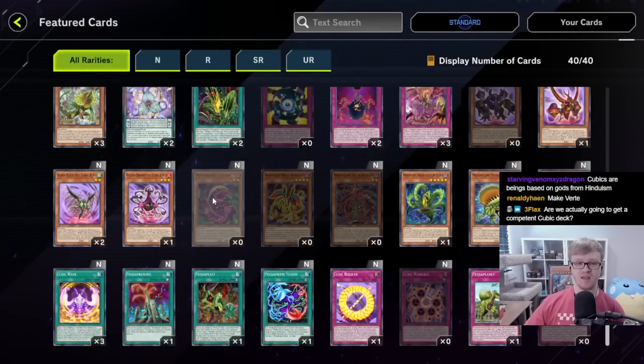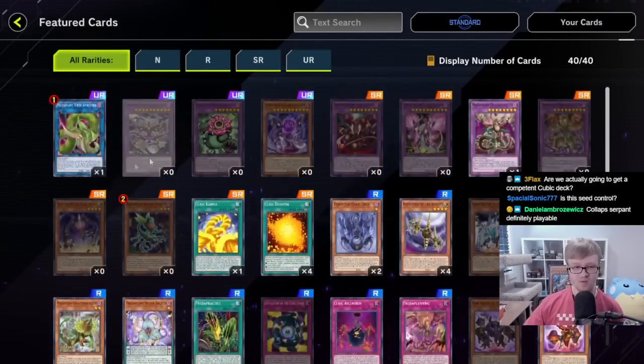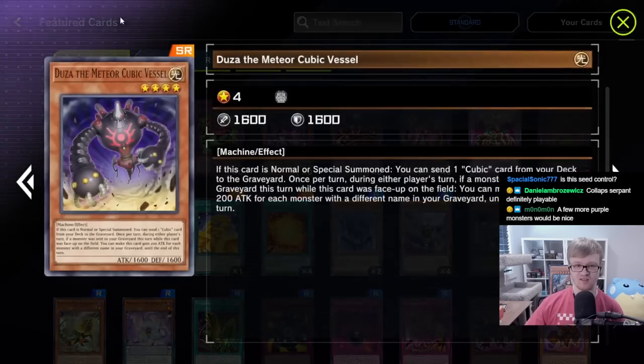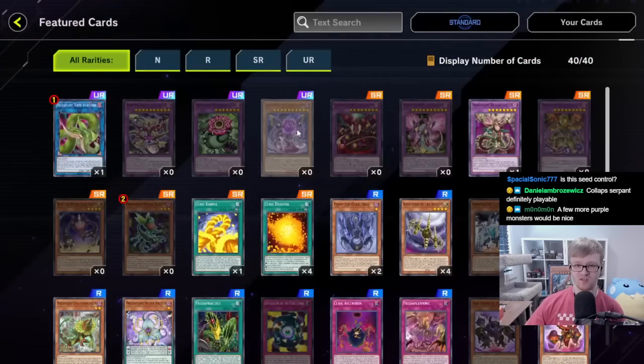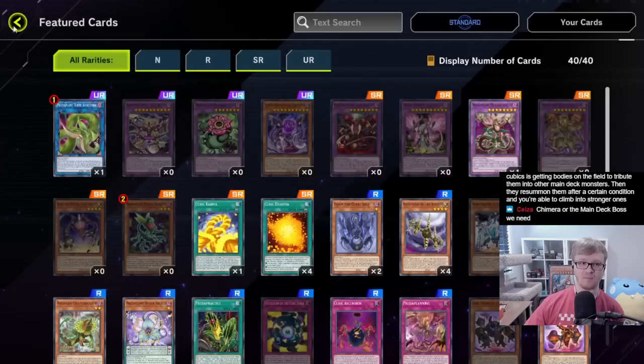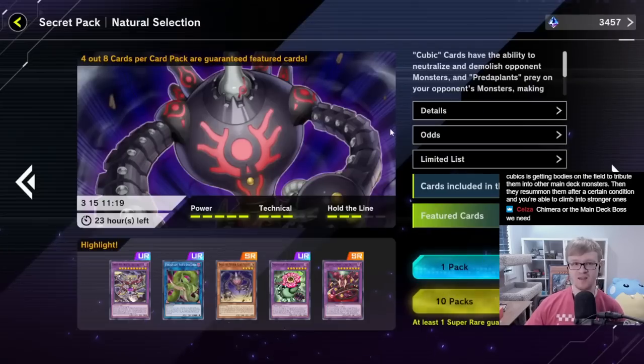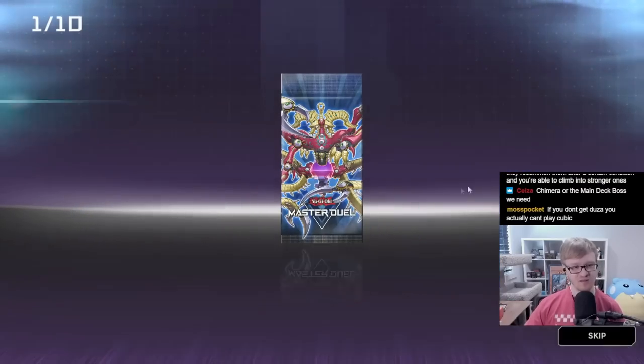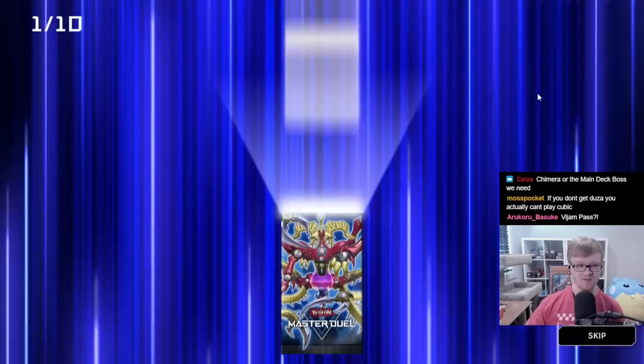We are missing a fair amount of commons and we really need to pull some of the high rarity Cubic cards to have a chance. The Cubic Vessel is really important, and we can get a boss monster with Crimson Nova if we get that. Ten more packs, we're not cheating this week. We have five hollows at least. If we can't get that level four it's gonna be tough.